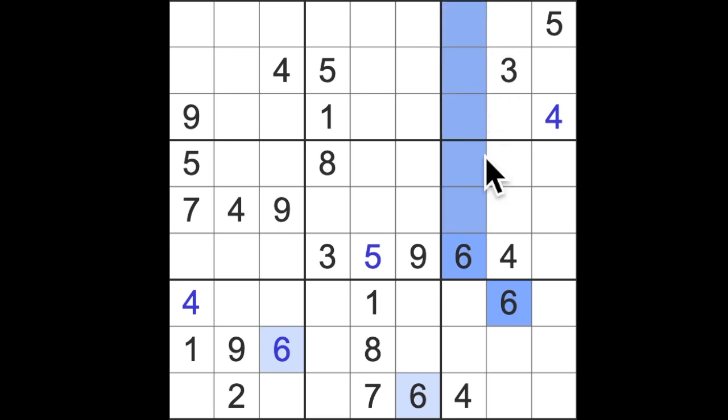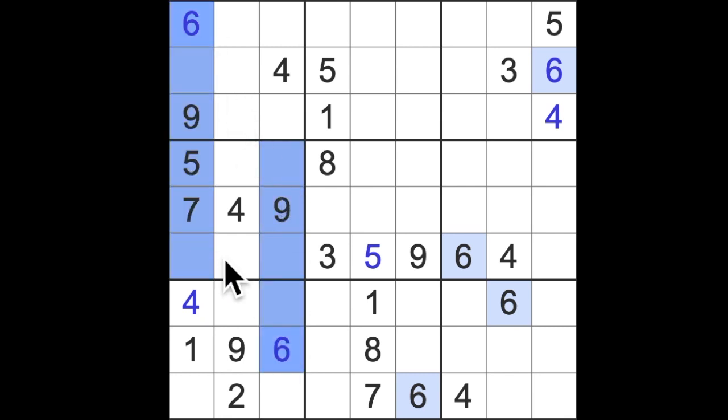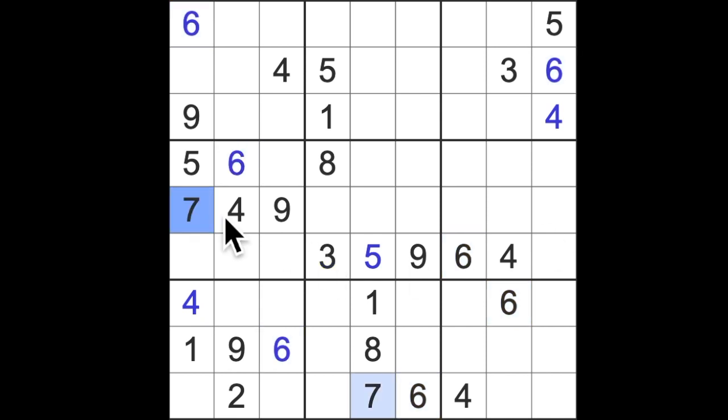Six up this way and this way. Six blocking this square, six blocking this square, and six blocking this square, so there's a six for that column. Six up here, six down here, and six across here. Seven across here, and seven up here, so there's a seven for us. Seven across these two rows — put a seven down here.